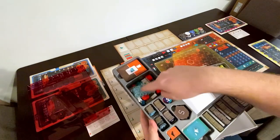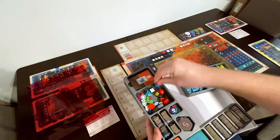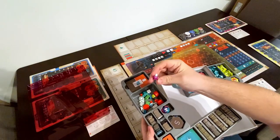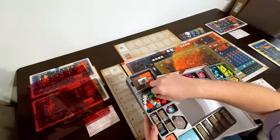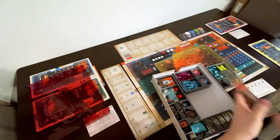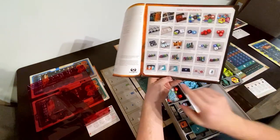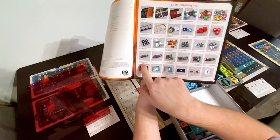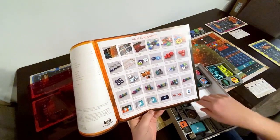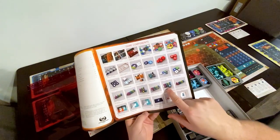All of the extra stuff kind of lives in here — the bag of the jewels, the scientists that are going to be there. These are not player color scientists. And then as well as the extra meeple. So that's all of those components. Each person should have 12 of those colonists, and it did come with some extras. Then you all have a special marker to go on the tracks.